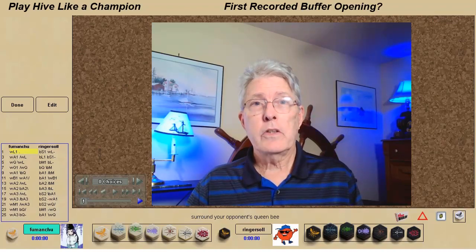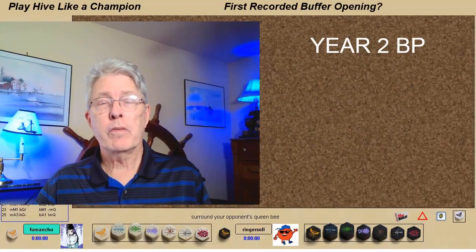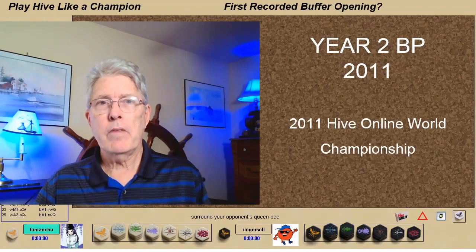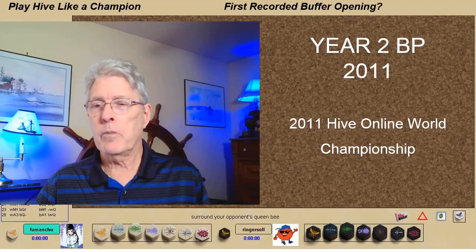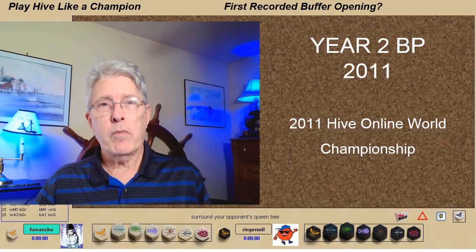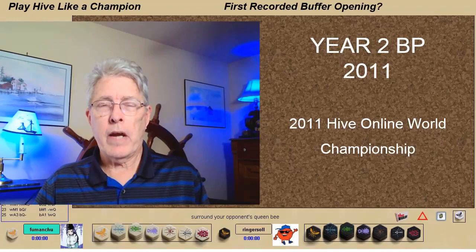We go all the way back to the year 2BP — that's the year 2 before pill bug, or 2011. The 2011 world championship semi-finals. And no, Fu Manchu is not Asian; he is actually Greek. Demetrius ended up winning the world championship in 2012 the following year. This is back before the pill bug, playing with both the ladybug and the mosquito. If you've played the game with just those two bugs without the pill bug, you'll realize that white has a distinct advantage — two very offensive, very aggressive bugs.